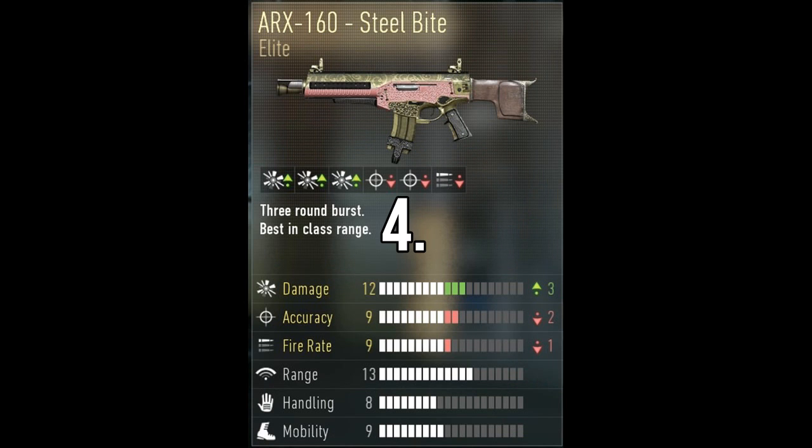Coming in at number four, we have the AirX RX-160 Steel Bite. I kind of consider the AirX a terrible weapon, but it has a plus three increase on damage resistance, with a minus two drop on accuracy, which brings accuracy down to 11. You can obviously bring the accuracy back up though.